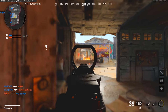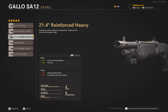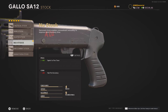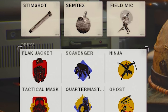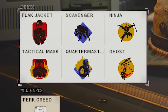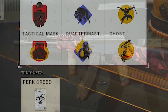For the secondary, I'm still working on completing the launchers like the Thumper and RPG for Dark Matter, but if you really want the best secondary, the Gallo is probably your best option right now. I'd recommend the Duckbill Choke for a wider spread, the Reinforced Heavy Barrel for a faster fire rate and extended range, the 5 Milliwatt Laser for better accuracy, the 9 Round Tube, and finally either No Stock or the Marathon Stock if you have it unlocked. For perks and equipment, I'm running the Stim Shot, Semtex, and Field Mic, with the Perk Greed wildcard to stack perks — Tac Mask and Flak Jack in perk one, Quartermaster and Scavenger in perk two, and Ghost and Ninja in perk three.